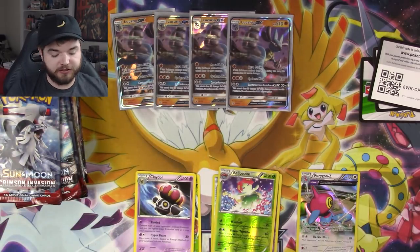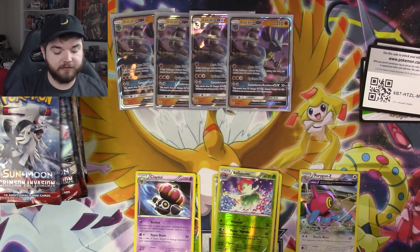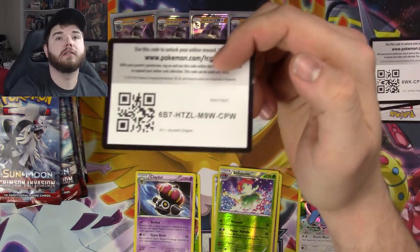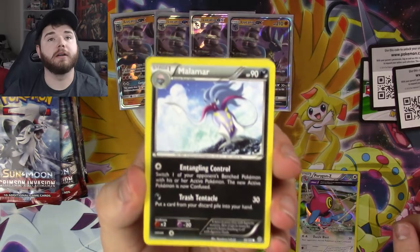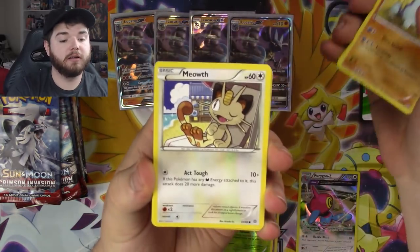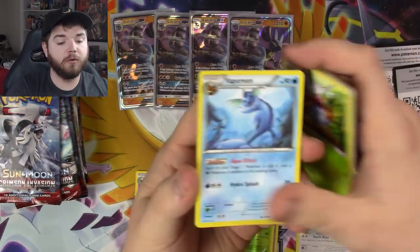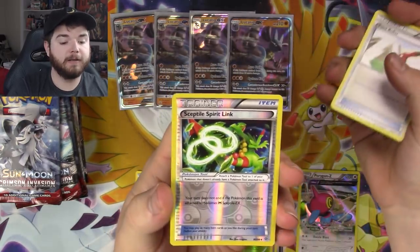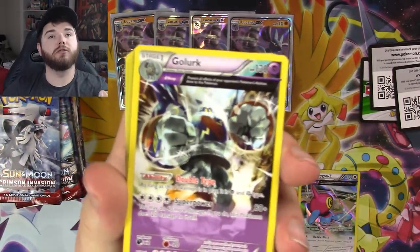Last pack of Ancient Origins — let's see if we can get something. Malamar, Combee, Quagsire, Meowstic, Spinarak, Bloom, Vaporeon, Paint Roller, Sceptile Spirit Link, and a Golurk — another ghetto full art. That wraps up Ancient Origins.